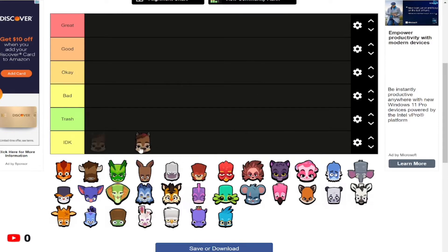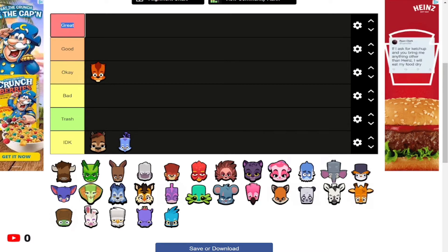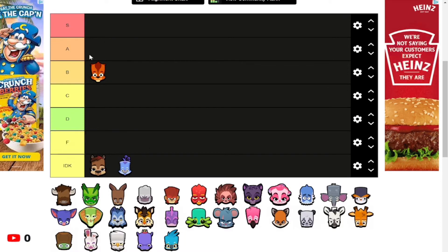I'm going to put Quinn in the IDK slot, and there's a character whose name I think is Rhea or something. Let's start off with Betsy. I'm renaming the tiers to S, A, B, C, D, and adding an F tier. Betsy is a C tier character.